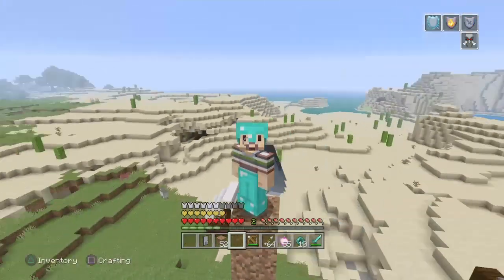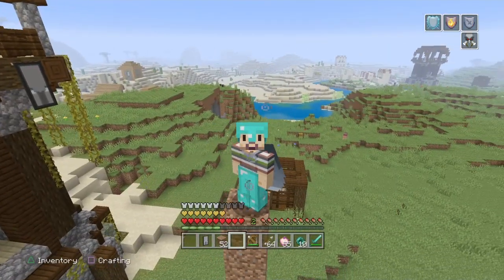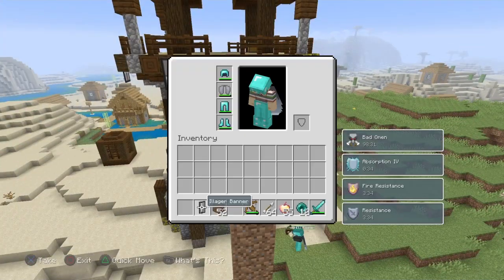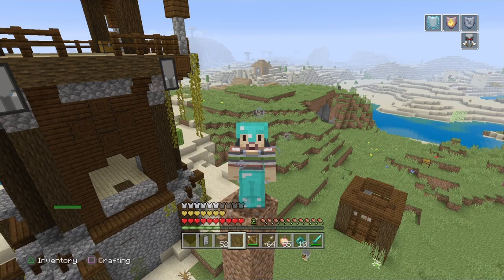Thank you for watching today's achievement tutorial. I know it's incredibly short, but it is that simple — go and kill the Pillager Captain. He isn't that hard, and once you kill him you'll get the achievement or trophy and you're done. If you enjoyed it, please drop a like and subscribe, as I upload videos like this every single day. Thank you for watching — have a wonderful day or night wherever you are, peace out.